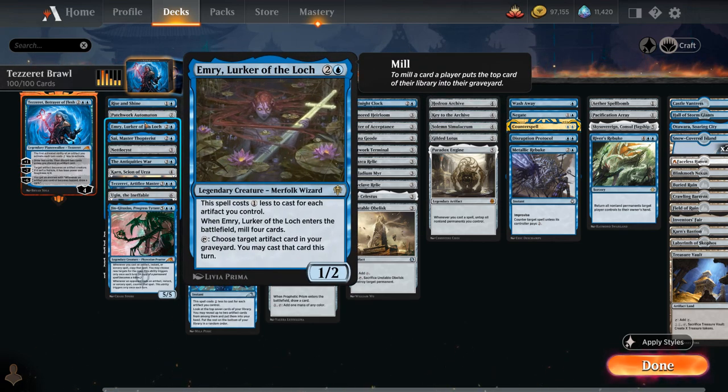Emery gets a one-mana discount for each artifact you control, so it can often be played for a single blue mana. It mills four cards, and its activated ability lets you replay artifacts from your graveyard — a nice source of card advantage. Emery can also be a great commander choice, playing well with commander attack triggers, though it's a high-tier commander so you'll face other high-tier decks.